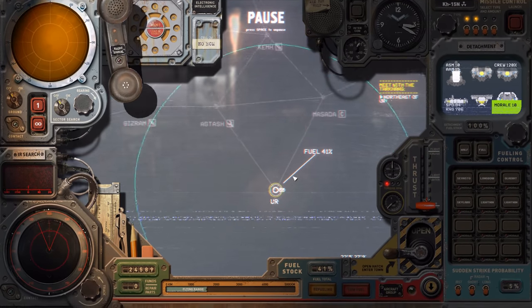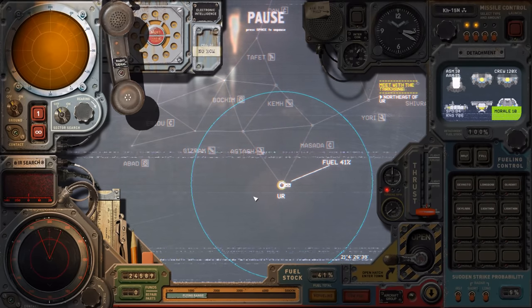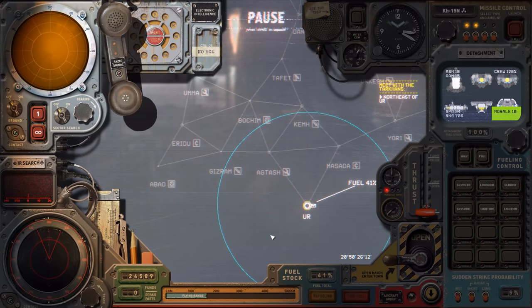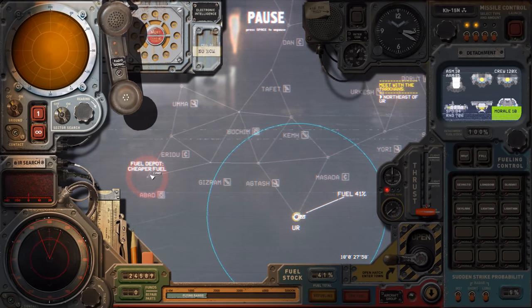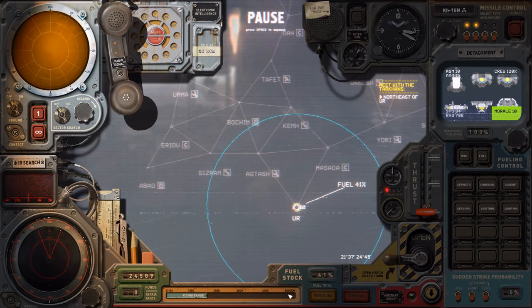We've got 41% fuel, so it's enough to go to any of these. Usually I like to fuel up at fuel stations because the fuel is cheaper. I like to get as little fuel as possible and fuel up there. However, we don't want to be completely empty and then fuel up as much as possible at one single place, because staying that long there gets dangerous.